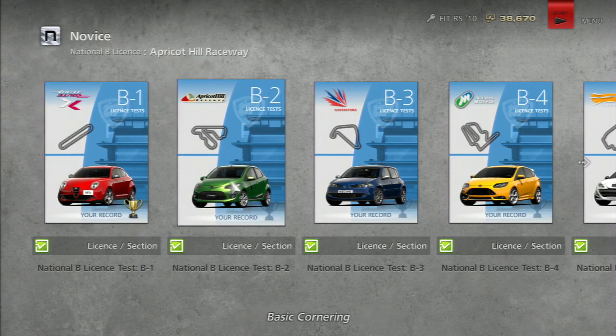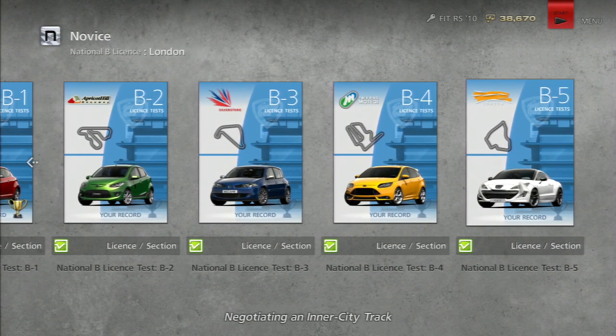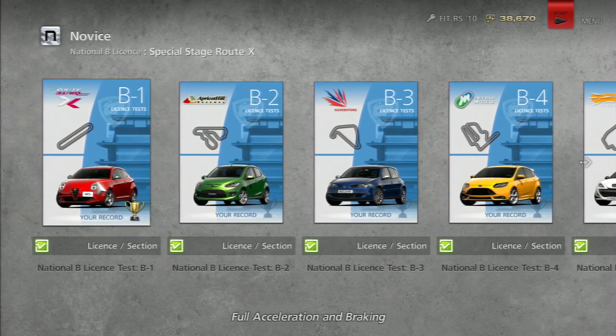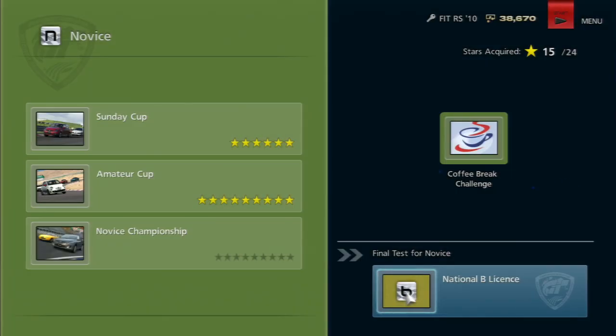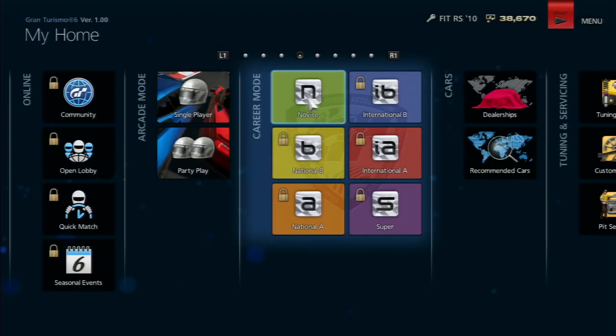Going into the license test, I've already got gold on the first one. Tests cover full acceleration, braking, basic cornering, high-speed cornering, S-bends, and inner city tracks. One of the new features is the coffee break challenge — a light-hearted mini-game where, for example, you knock over 300 cones as fast as possible and earn credits based on performance. A nice quirky break from serious racing.